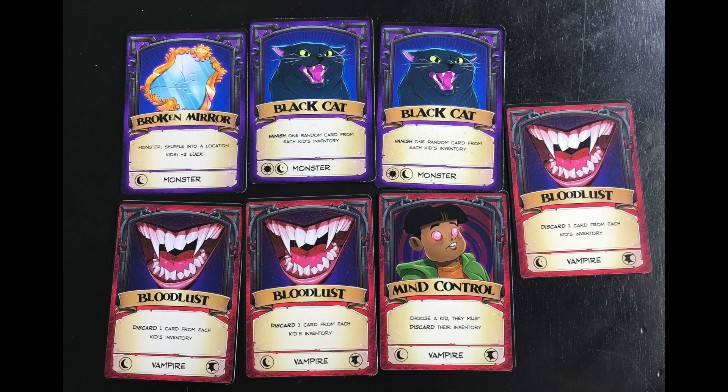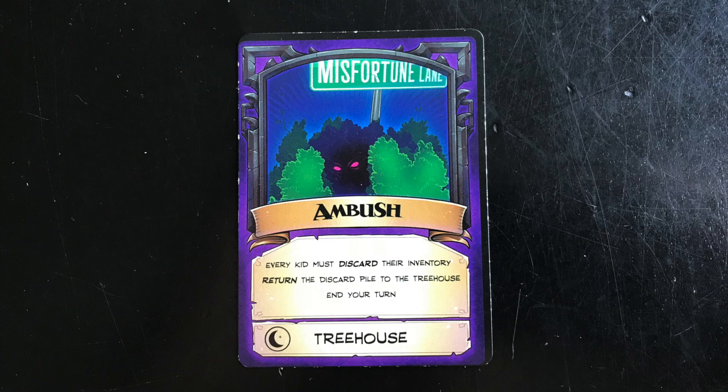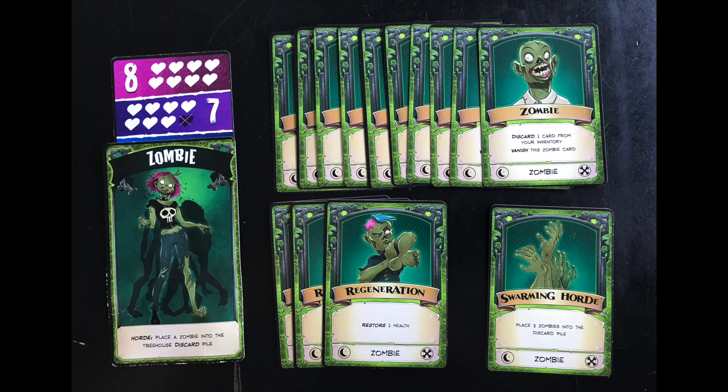Reveal the monster and take a look at the stash cards that had a moon symbol. Depending on the number of cards the kids found, you will or won't add more encounter cards to the treehouse deck. Shuffle the deck, set the monster's health, and go. The monster first does its passive ability, then the kids draw cards from the treehouse deck following the rules from before. Abilities work and encounters end your turn. There's now an ambush card that not only ends your turn but forces all kids to discard their inventory. Once all the kids have gone, the monster plays a card from their deck. Depending on the monster, they can bloat the treehouse deck, remove cards, heal, make themselves stronger, and more.